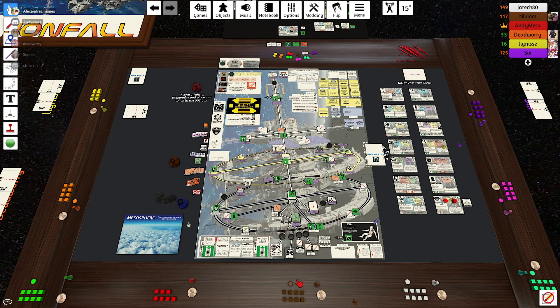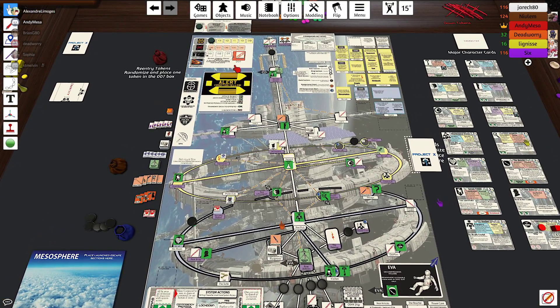As one of your actions, you can move a character from one section to an adjacent section. There are two rings and a hub in zero gravity — anything that is a square is in zero gravity. That matters for zero-born characters, who can move into zero gravity as a free action. For example, the space chimp is zero-born when revealed.